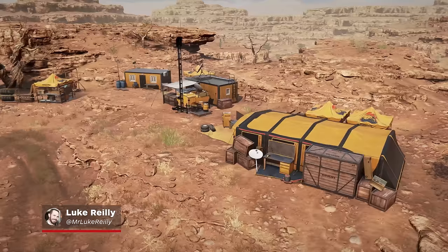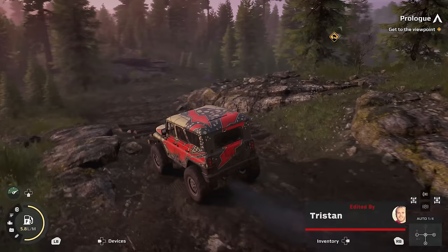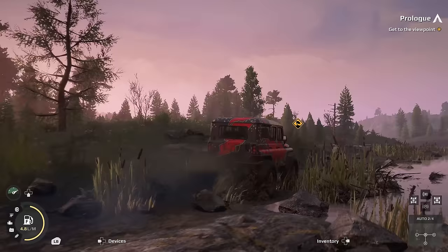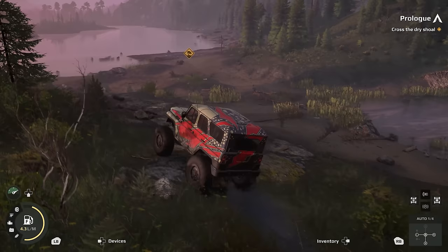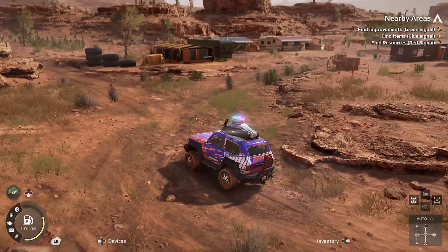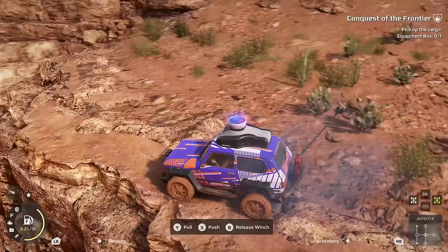As you can probably tell from the name, Expeditions: A MudRunner Game is an extension of MudRunner and SnowRunner's uniquely slow-paced brand of off-road driving simulation. These open-world trucking sims turn their swampy sandboxes into complex puzzles that will suck your hapless trucks into their boggy bowels if you make a bad decision or overestimate the capabilities of your vehicle. The core of Expeditions is different, shelving the heavy trucking aspect and focusing instead on navigation and exploration, but the spirit is the same: stay upright, don't get stuck, and if in doubt, winch your way out.